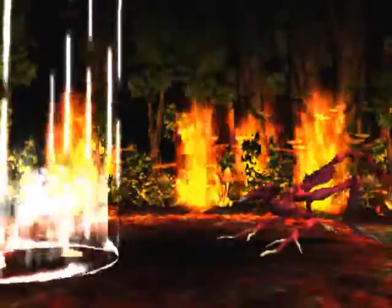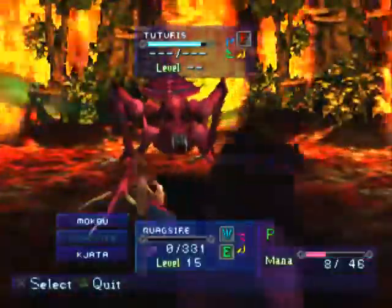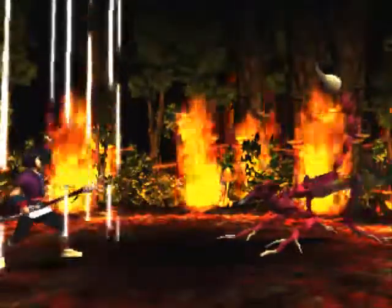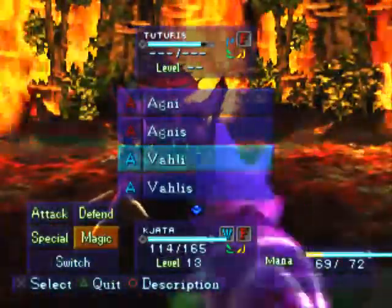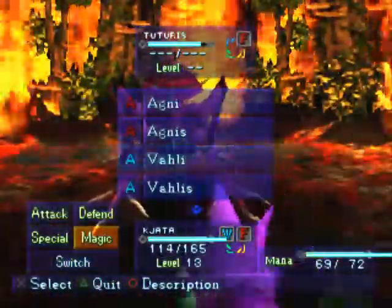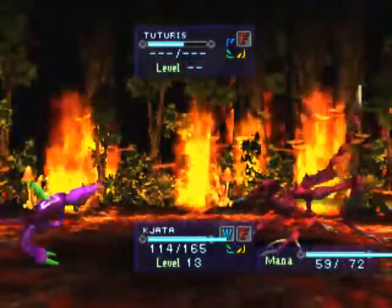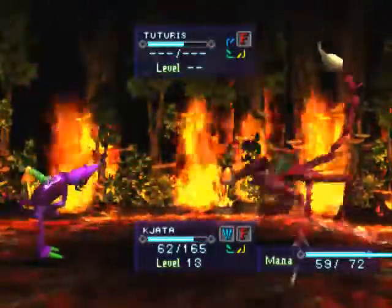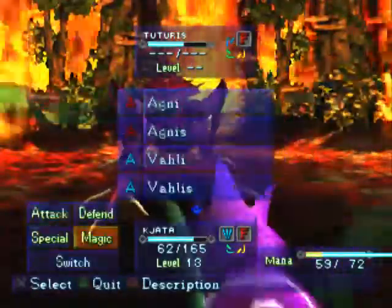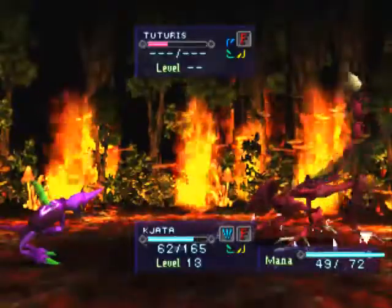Bye, Quagsire. Let's summon Kyara and hope it doesn't die too quickly. After all, it does have only really little HP and it's damaged already — oops. Probably should have filled up before coming to this boss battle. Apparently it doesn't even need to use poison to deal quite a lot of damage to this minion, at least compared to the maximum HP we have.